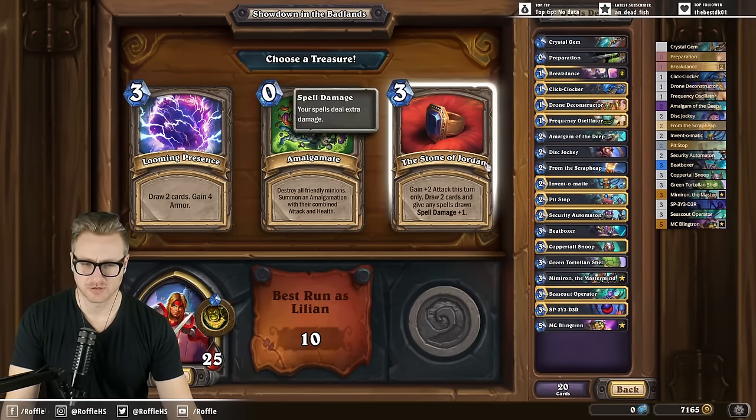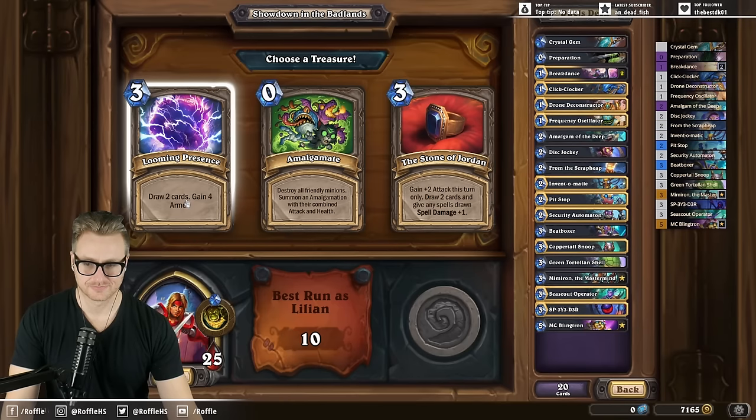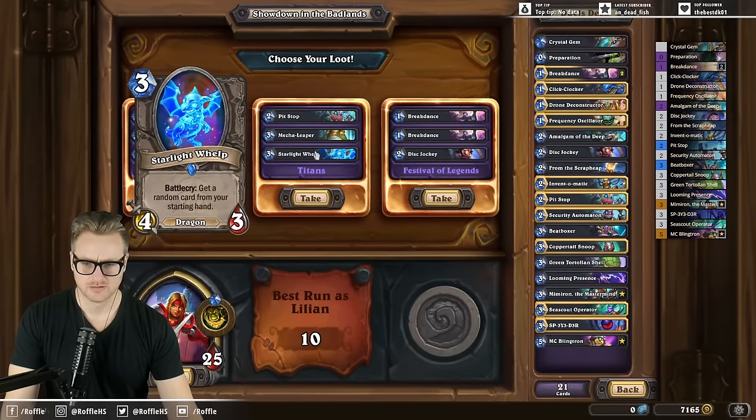Looming Presence is probably marginally better over... well, Stone of Jordan is pretty good for the hyper-smart game plan. I just don't have the spell damage value to go with it. Mechs? Sure.